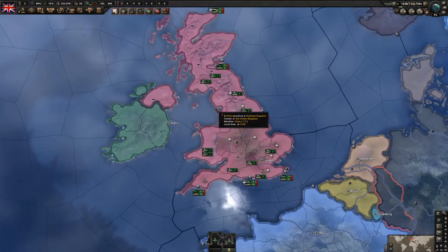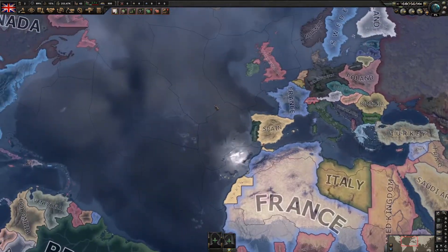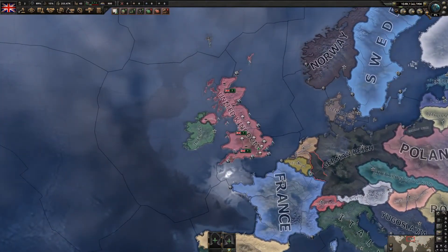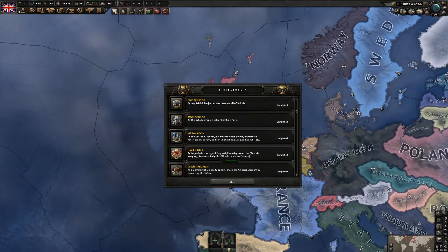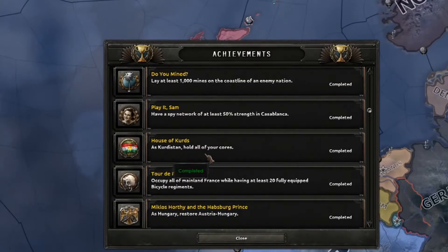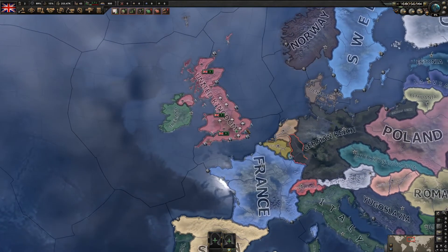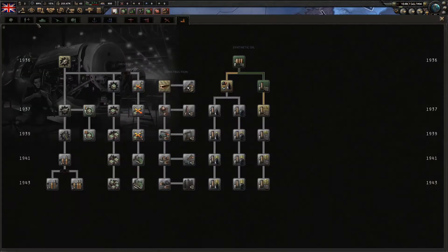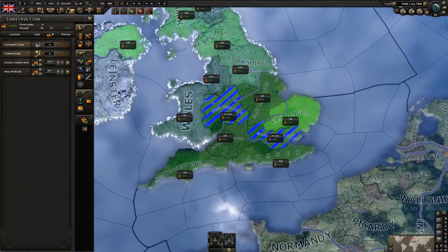The UK in 1936 - we're pretty strong, we have colonies, we hold Canada and India. But we're going to take a different route. The two achievements we're going for are: Hoofin' It - United Arabia with 30 camel cavalry divisions - and House of Kurds - as Kurdistan, hold all your cores. For research, we'll go for the standard mechanical computer, basic machine tools, construction one, and fighter one. For civilian factories, we'll max them out and put two extra here.